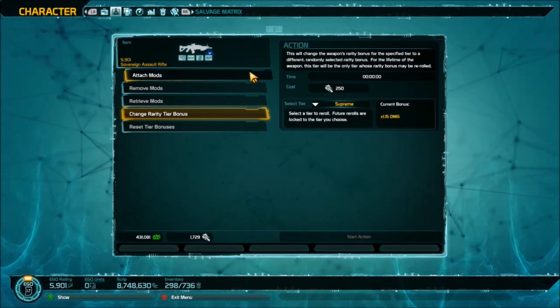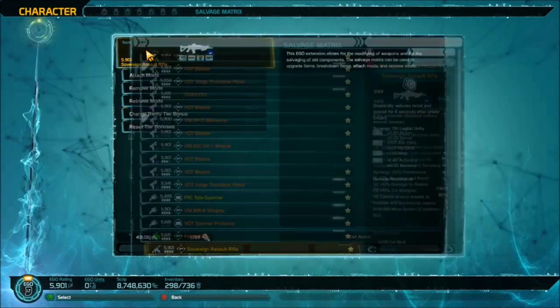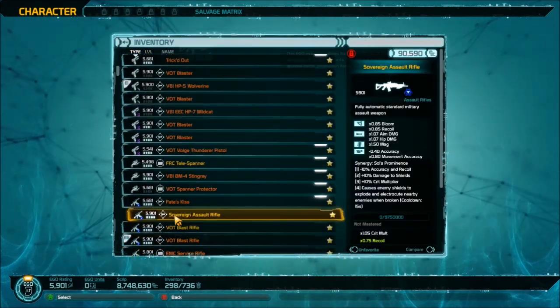I'm happy with these because they reduced them — they cut them by about 50%. It was 500 arc forge to reroll your supreme roll on a weapon. You can see the supreme roll is 1.15 damage. It was 500, so 250 is great in comparison. That's what you'll be able to do to change some of your rolls.